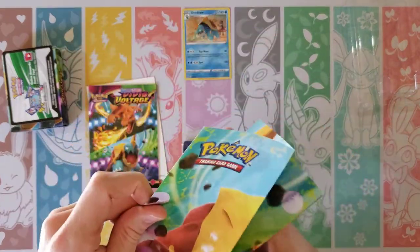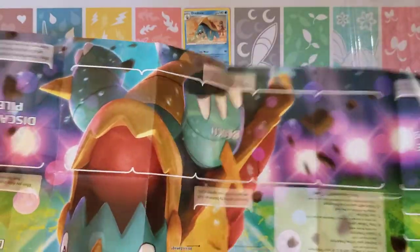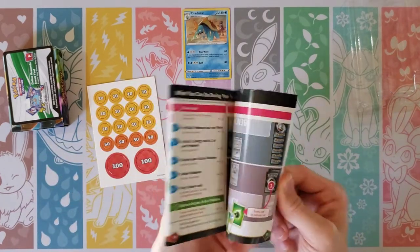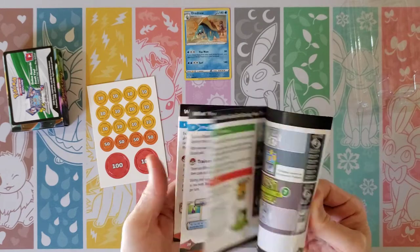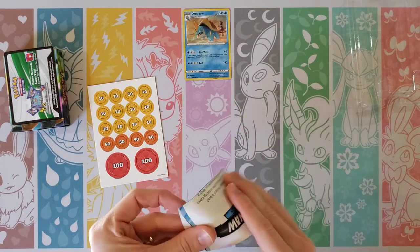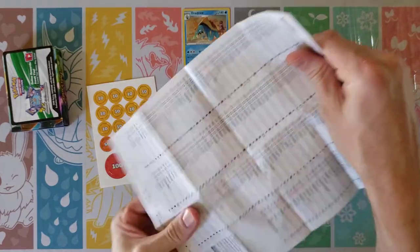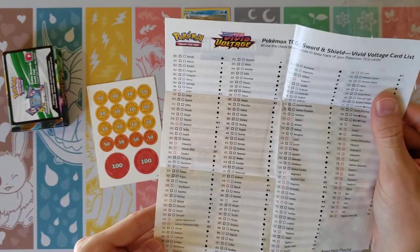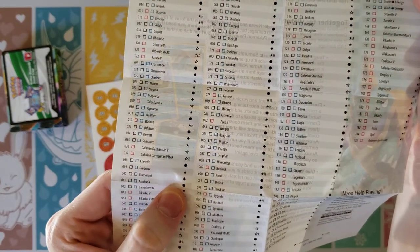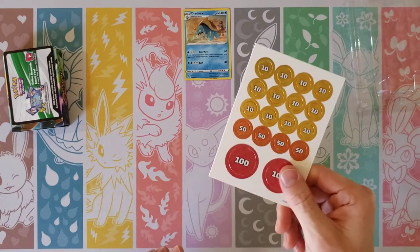So of course we have a Play Mat with Drednaw and Charizard on it. This one has Drednaw. And then of course we have a little rules guide here — this will kind of walk you through. Then we have Poison and Burn Markers, and this should show what is all included in the set. So we see Drednaw and it says that it is a normal rare, as you can see there. And this gives us the hollow rare exclusive. And then of course some damage counters.